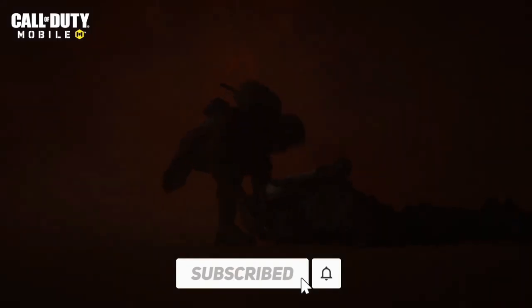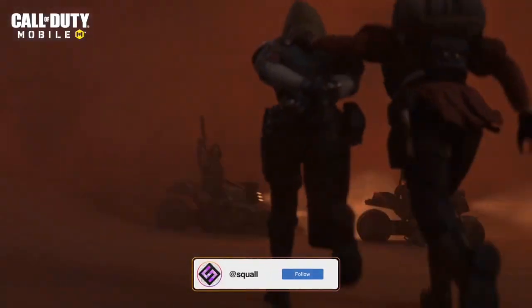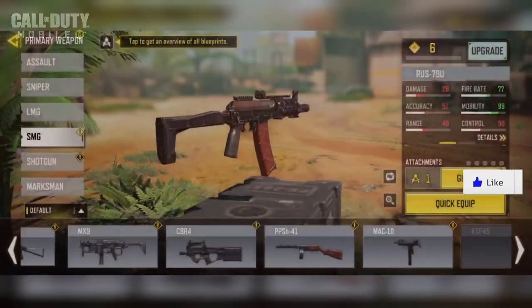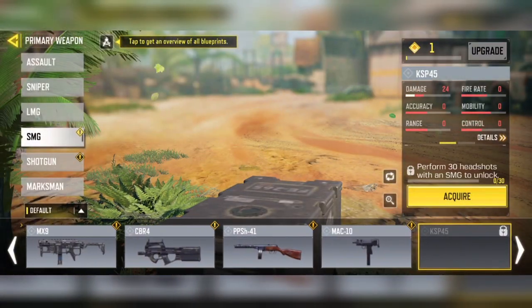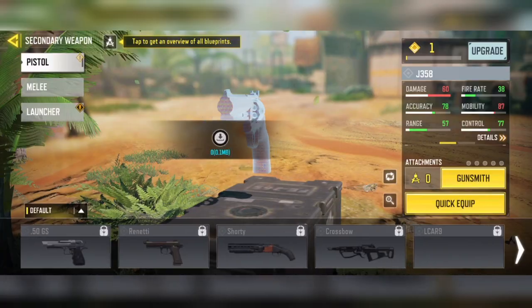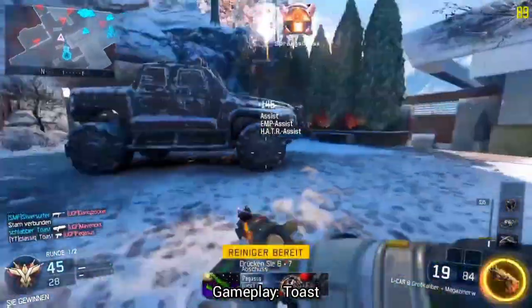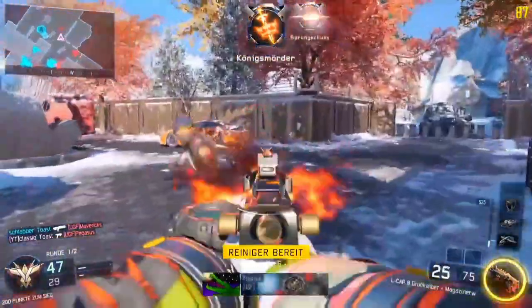Also, do not forget to smack that sub button if you have not done so already. Now let's check out these two new guns. A couple of days ago I made a video on the new assault rifle coming to the game in Season 5, the Odin, but also in that public test build there were two other guns as well. Let's discuss the first one, which is going to be a new pistol known as the Alcar 9 from Black Ops 3.